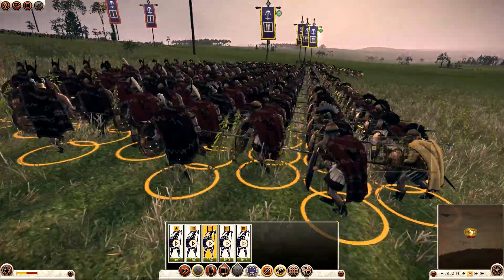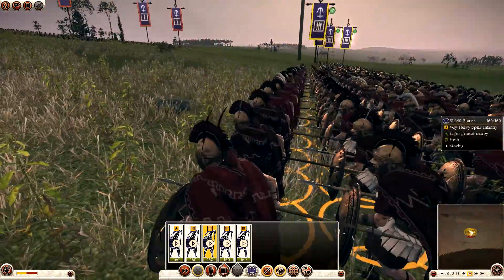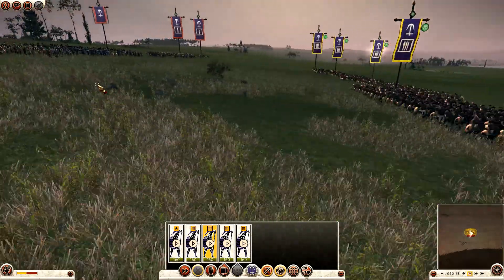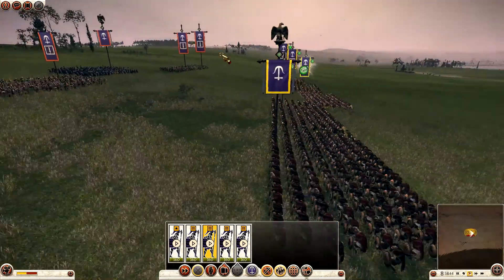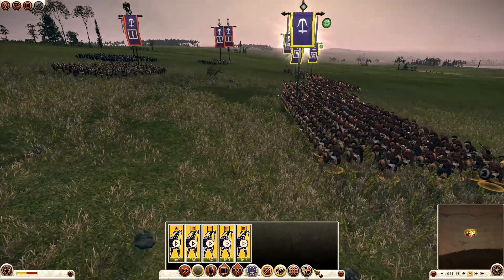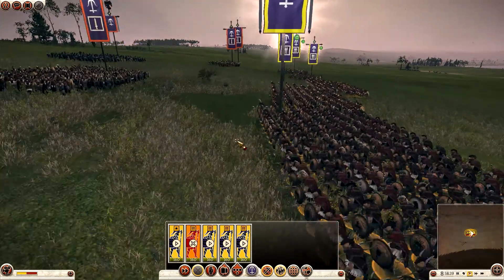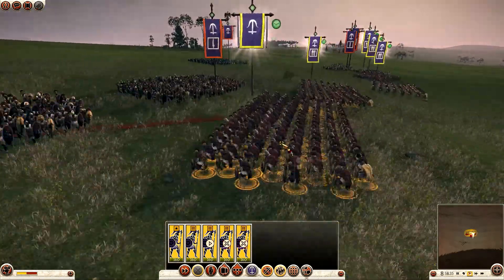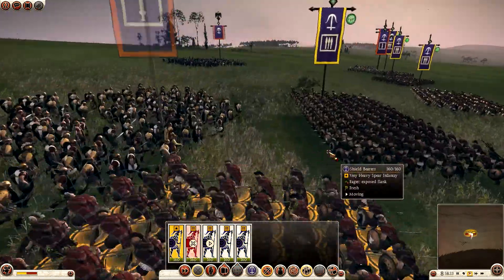And instead of using shield wall and fighting as a regular Spearman, Hoplites now can act more like a Phalanx — spike phalanx actually — to keep their formation. Let's see how effective that is in combat, how authentic it will look, I suppose.